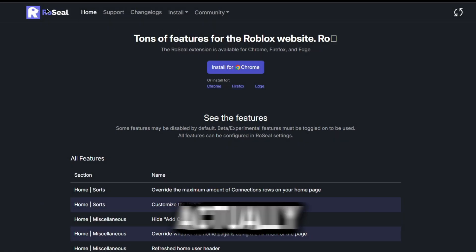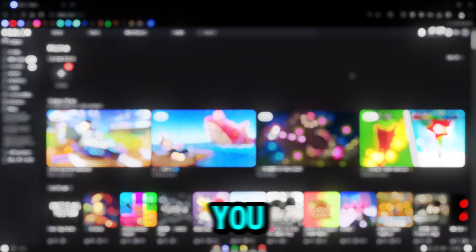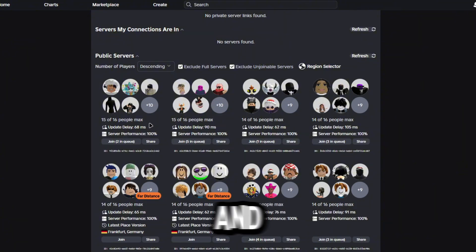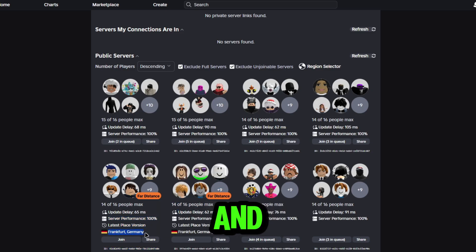The next extension that works well is RoSeal. Install it to Chrome. Once you have RoSeal, you don't need to do any setup — just click any game, go to Servers, and you'll see different options: update delays, server performance, latest place version, and the region. You'll also see location, join queue, and a lot more options.